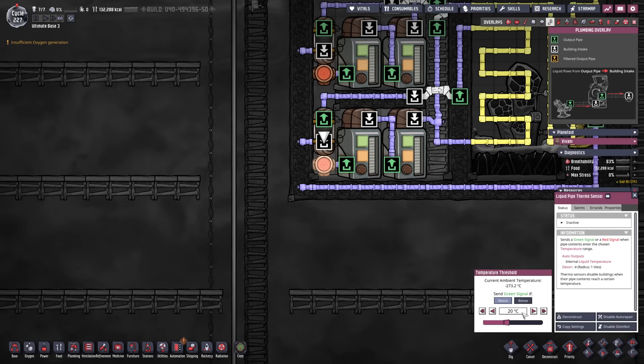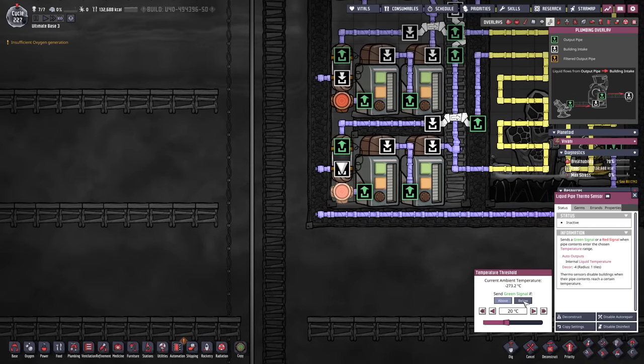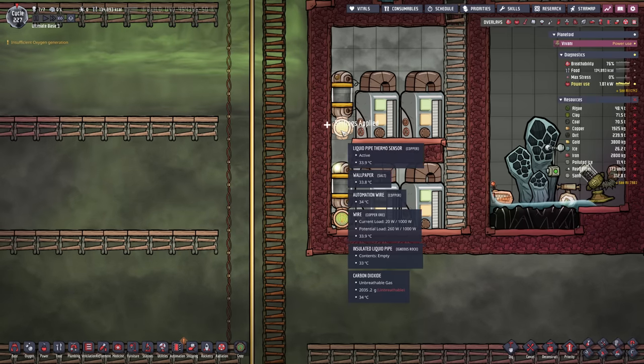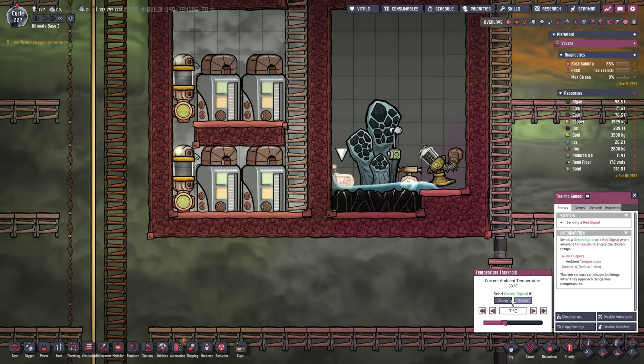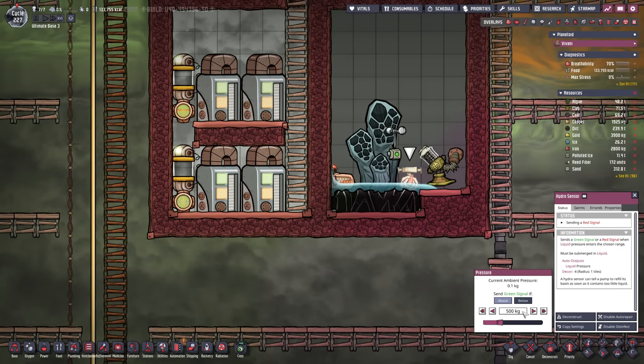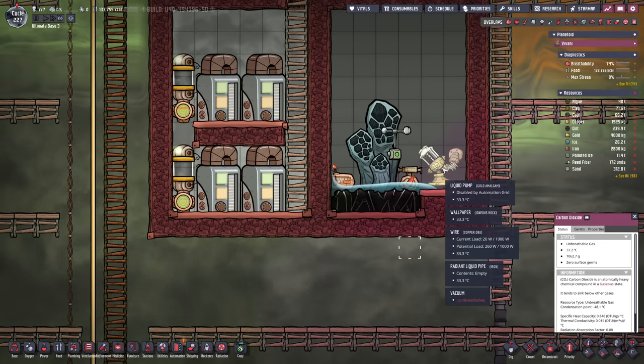In the meantime let's decide on an agreeable temperature — I would say approximately 20 degrees is good. So for the cold liquids, if we are above 20 degrees then we want to start pumping things out; that means below 20 degrees we want to open up the liquid shutoff and make it go into the loop. We can copy over the settings for this thermosensor. However the thermosensor for the steam vent also needs to be 20 but we want to measure below 20 to send the green signal. We also want liquids above 500 kilograms approximately.